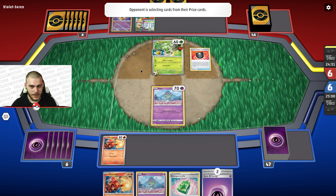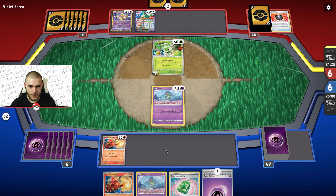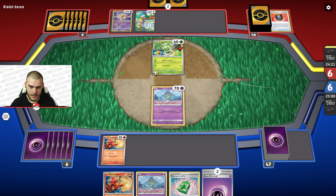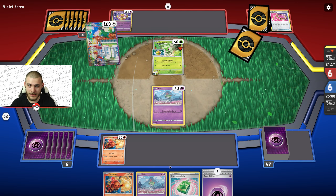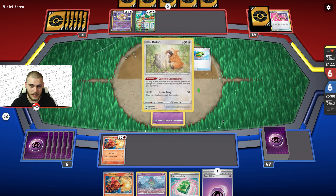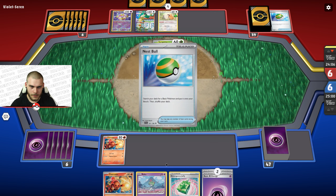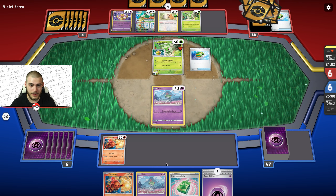There is the Squawk ability, so they might be getting a new hand here. We don't really have that great of a hand either. They got rid of a Boss and a Rope, which is pretty good for us. There's a Nest Ball — Bidoof was not going to say that. Our hand... hopefully we get like a research or something, because that would probably be our best bet here.